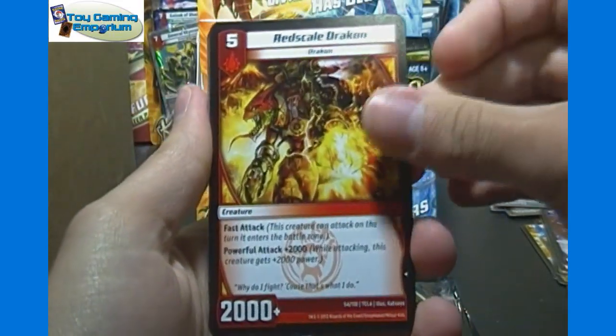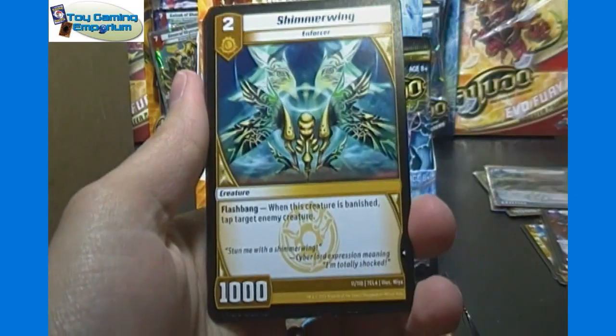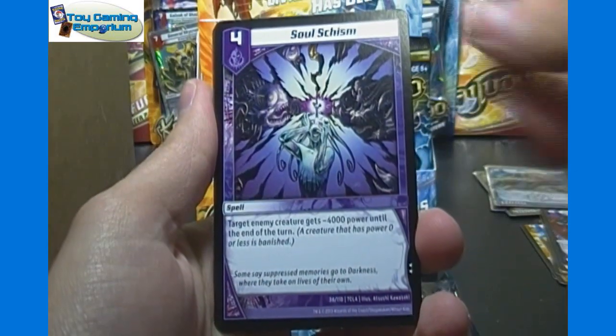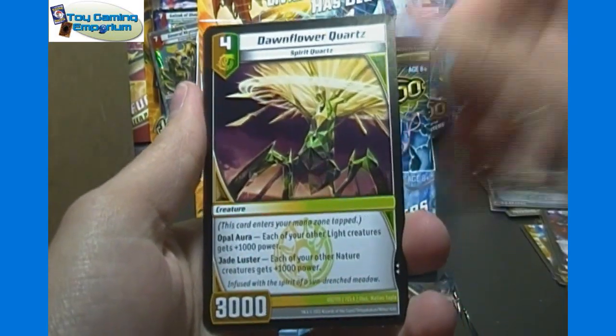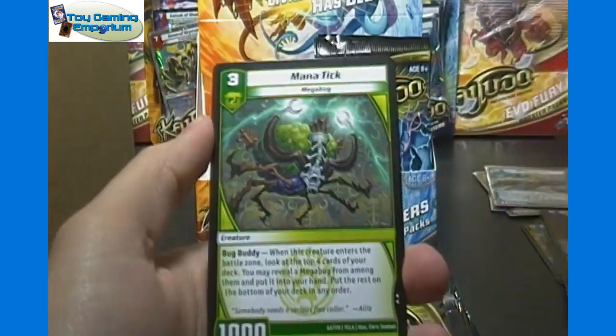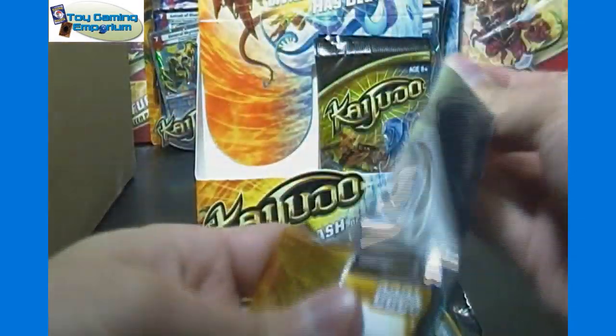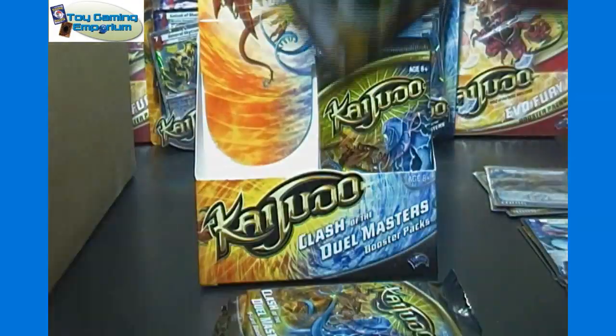Next pack — Feigned Horror, Red Scale Drakon, Deepwood Druid, Memory Keeper, Shimmerwane, Soul Schism, Dawn Flower Quartz. Our rare is Scarvos the Assassin, and then Mana Tick. I forgot — the first box we opened in the last couple of sets we did in two parts because it gets long. So we may do that again here as well.